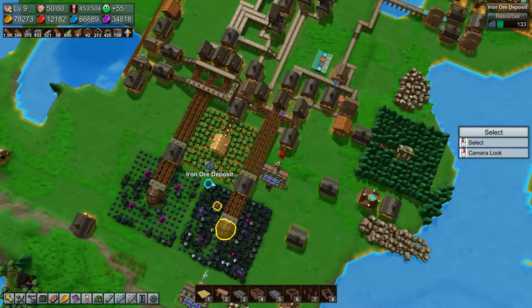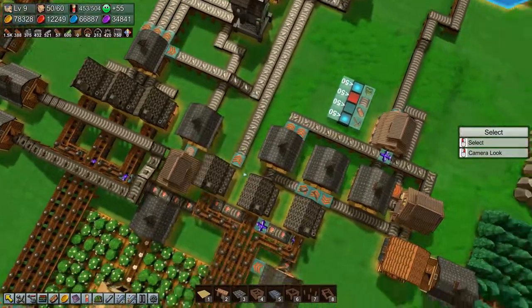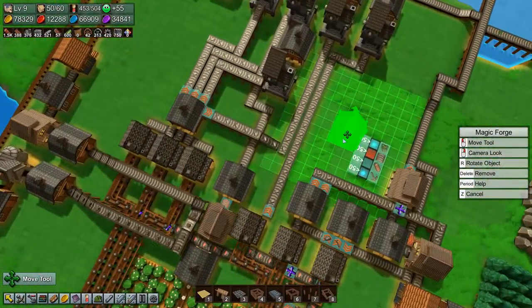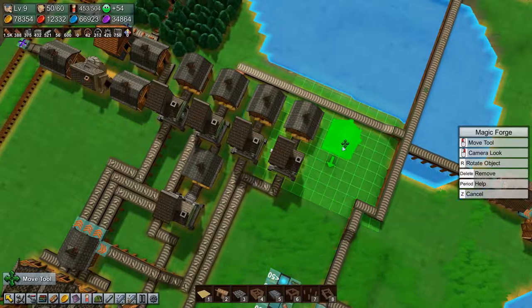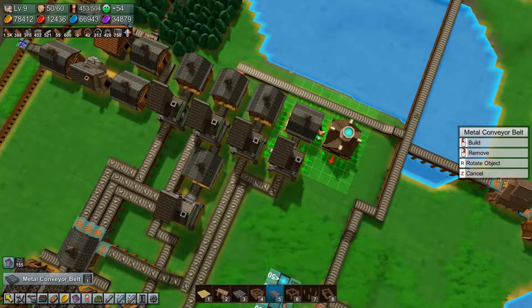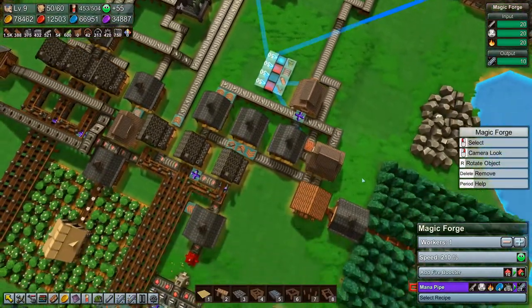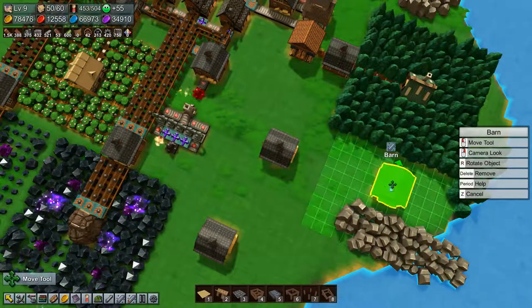But we can work with other stuff until that problem is fixed. So we're going to move this magic forge over here, I think. We have pipes there, right? Yeah. Rotate you like that, put that there. And you get a barn for magic pipes - that's you.